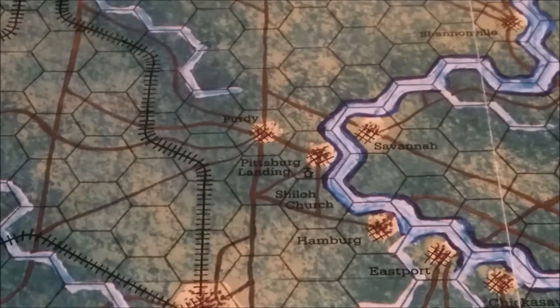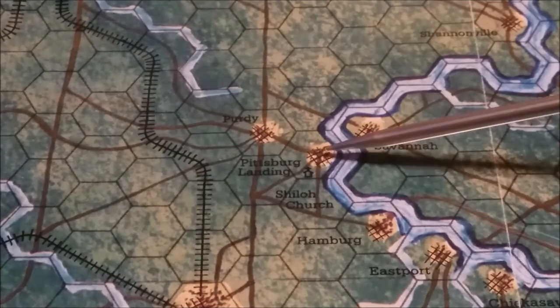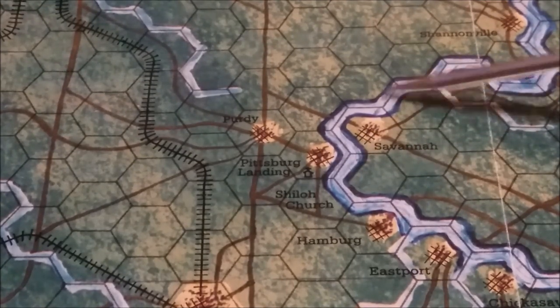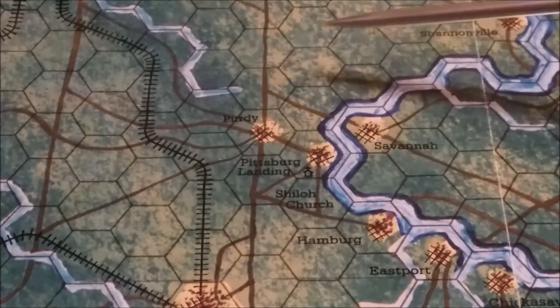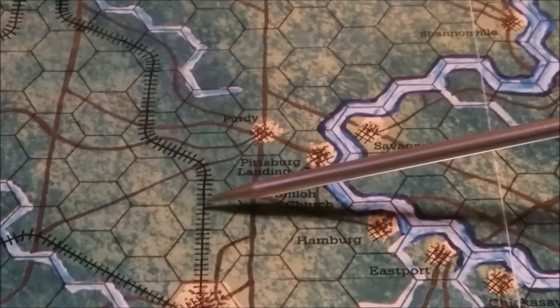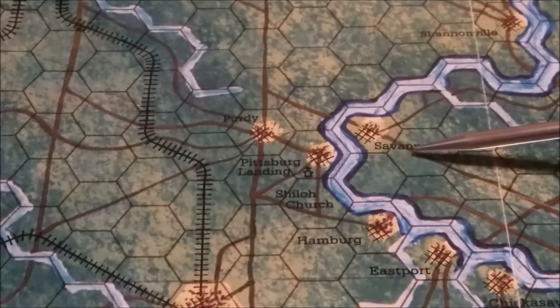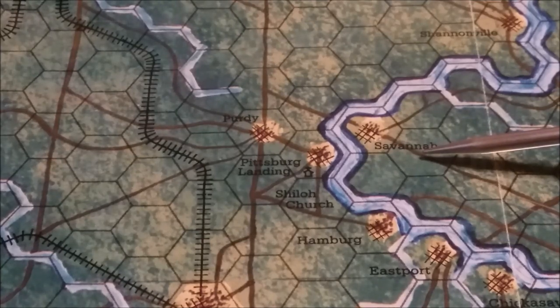The game comes with a four-color 22 by 26 inch unmounted map sheet with a glossy finish. Some of the terrain features found on it: we have Pittsburgh Landing, which is considered to be just a Landing Hex — it should be a town and a Landing Hex. We have a major river here, which would be the Tennessee. We have roads, minor rivers, and the rail system of the time. Everything else is considered a Clear Hex, but obviously the area was very heavily wooded, so I'm thinking they're just calling the Clear Hexes the same as woods, basically.